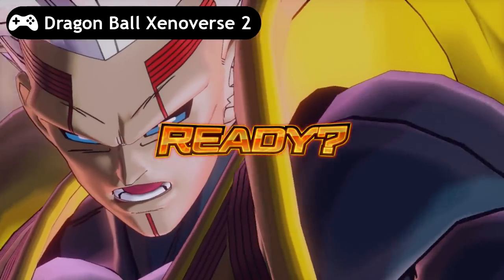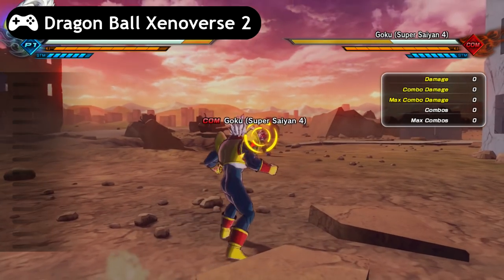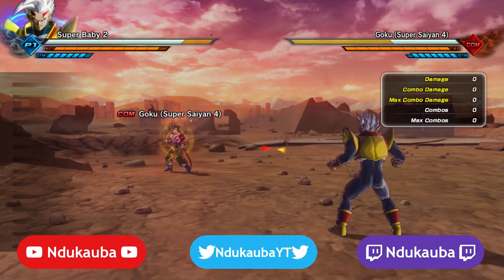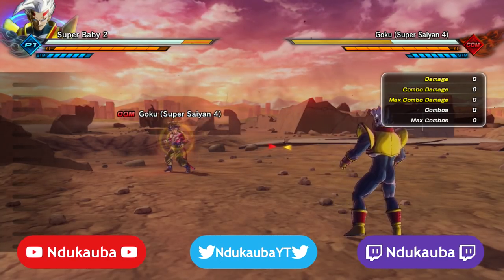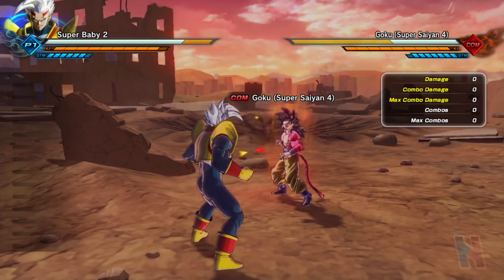Alright guys, we are here with the final character in Dragon Ball's Universe 2 DLC pack number seven, and it is none other than Super Baby 2. This is a big one because we've all wanted him in this universe series for a long while and we finally have him. With that being said, let's check out his combo string.